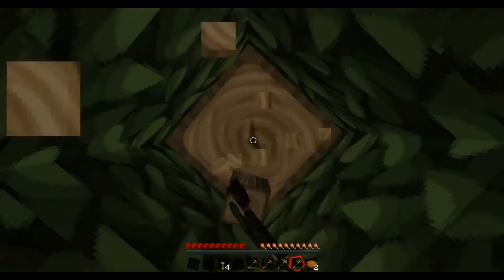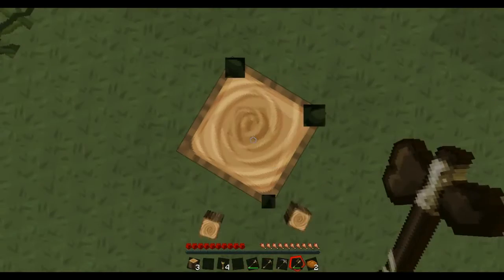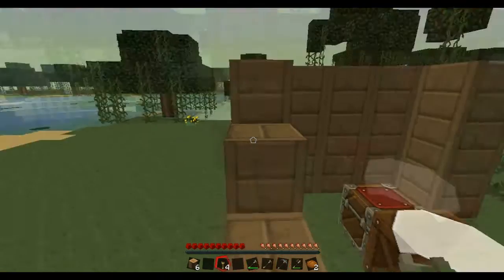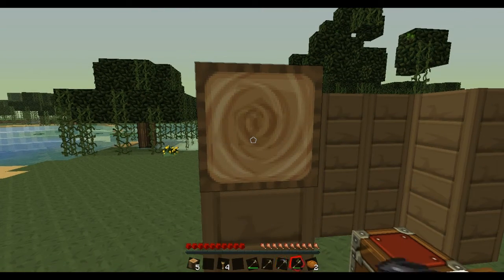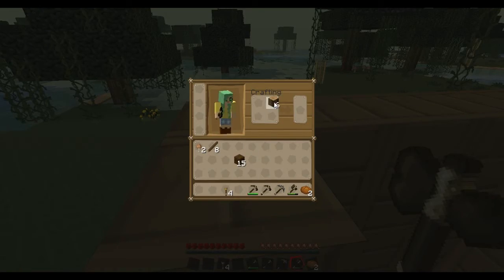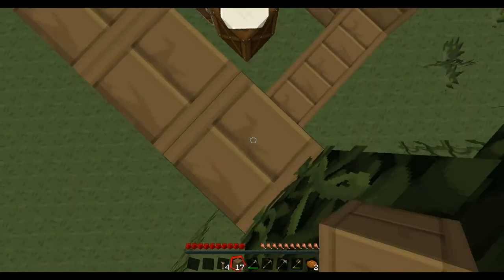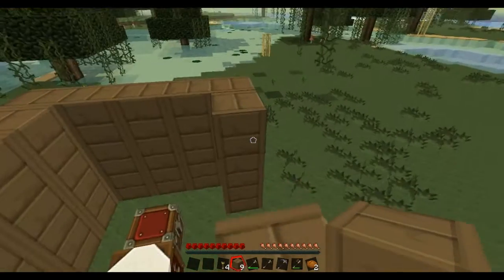Tell us what you think about seed spotlights, because there are certain things like mushroom biomes — I don't know if anyone has ever come across one in the wild, because I definitely haven't. When they were first introduced in 1.0, I only used a seed — I can't remember what it was, something random like 'I told you so.' And that's how I first encountered a mushroom biome.